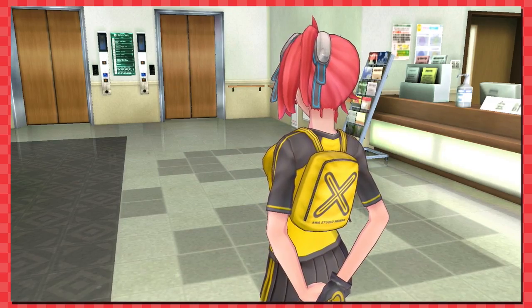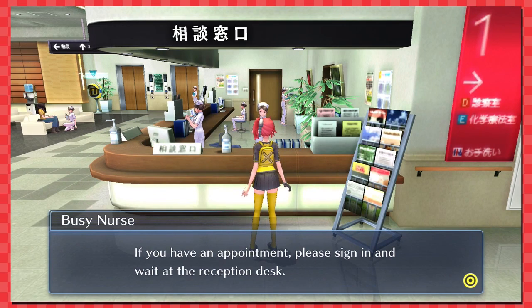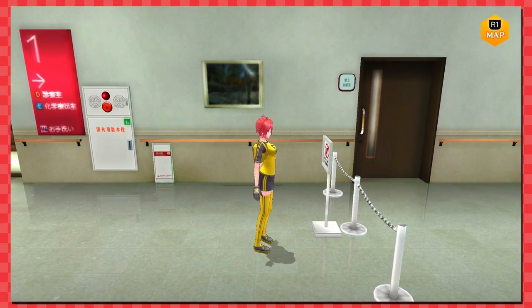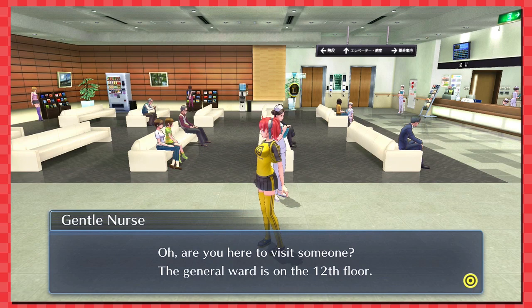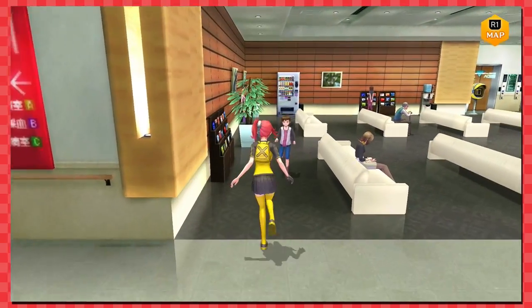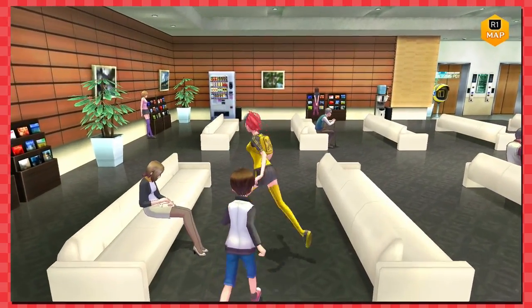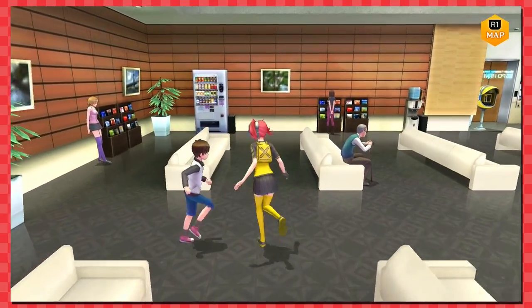'If you have an appointment, please sign in and wait at the receptionist desk.' Don't tell me what to do! I'm gonna do a full frontal attack on this place. 'How are you here? Visit someone? The general ward is on the 12th floor.' See that kid running around — pin him down! Oh, what is she doing? I think she's playing with a retainer or something.